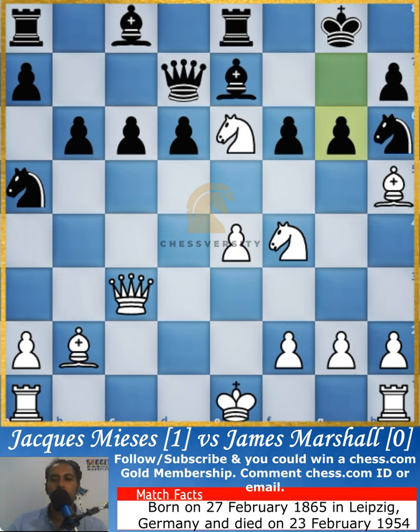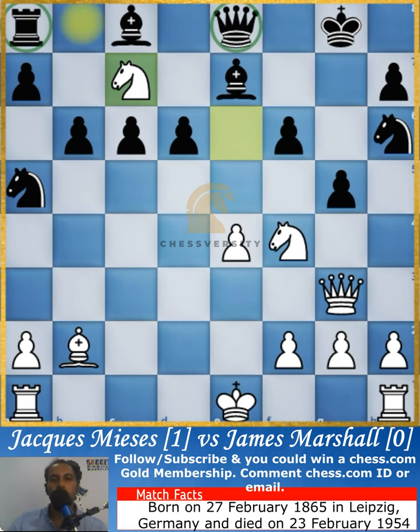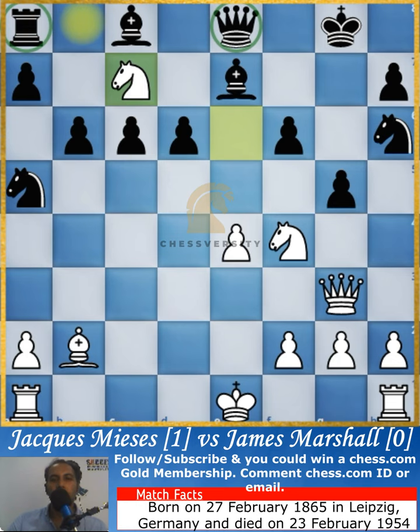Another interesting line: if instead of playing the bishop move he could have just played g6. If g6 is played, the following moves happen because the queen comes in and you cannot take the bishop. Once the sacrifice happens, one of these pieces will go. That's what happens if you push the pawn. Masters can see games far ahead into the future, and that's how they win.